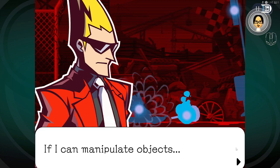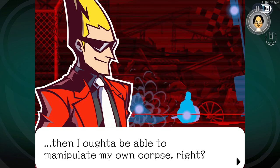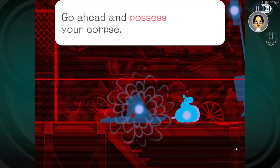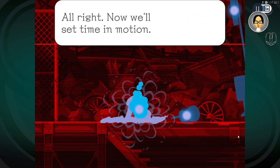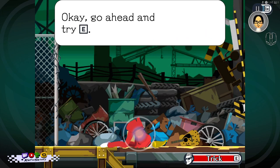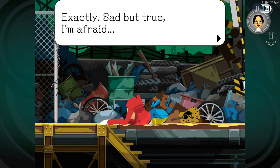'If I can manipulate objects, then I ought to be able to manipulate my own corpse, right?' 'Why don't you just try it and see? Go ahead and possess your corpse.' Nothing's happening. The space key is also the click. 'Sad but true — you can only manipulate non-living things. Corpses, even if they aren't alive anymore, aren't really just ordinary things.'